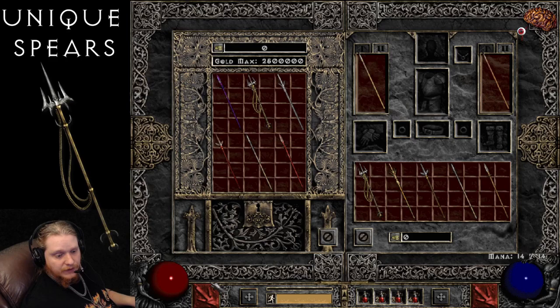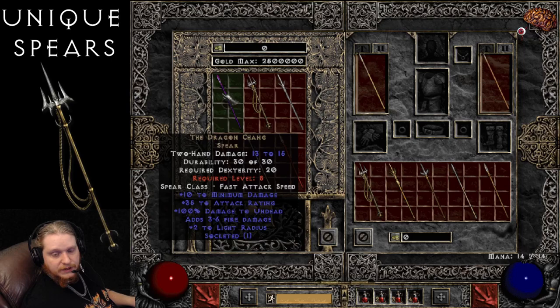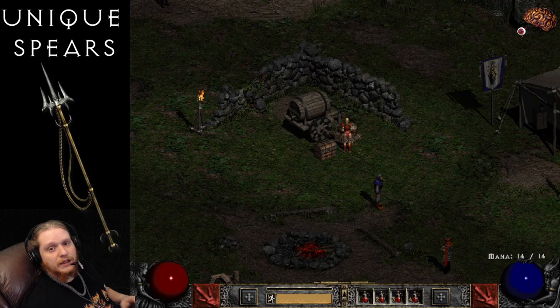Well, that pretty much covers it for all of the unique spears. I hope you enjoyed this episode of Unique Items. And if you're interested in trying to find any of these items, feel free to check in the description — I always have some links to magic find videos and various magic find things that you can use to actually find this gear. Now that Diablo II Resurrected is much, much closer to coming out, these videos are all the more fun because we know we're going to be able to find these items soon. Thanks for watching and see you. Bye.